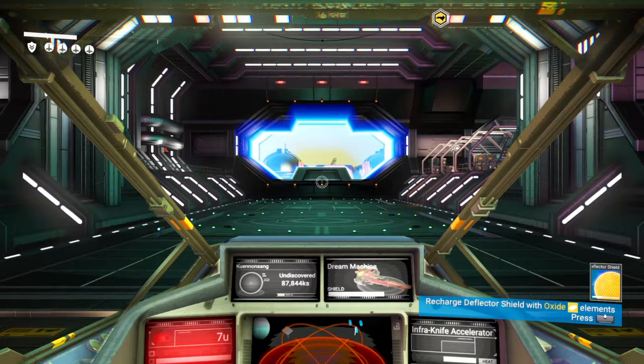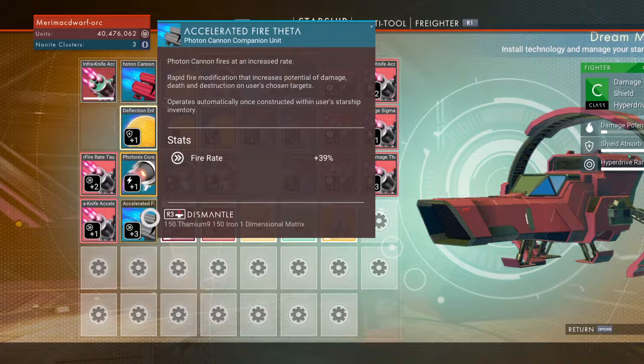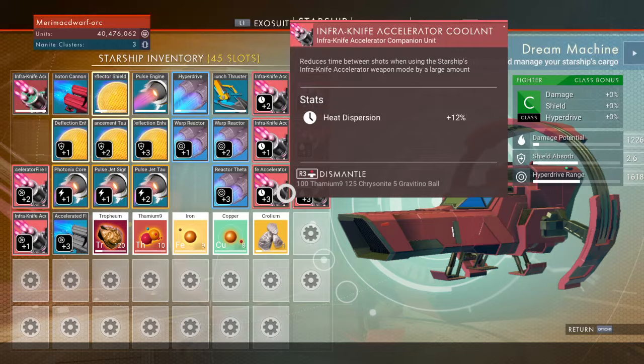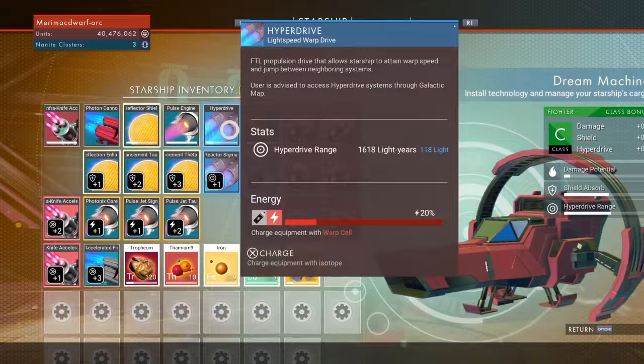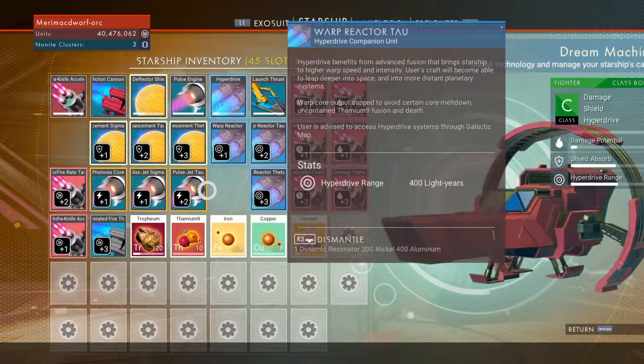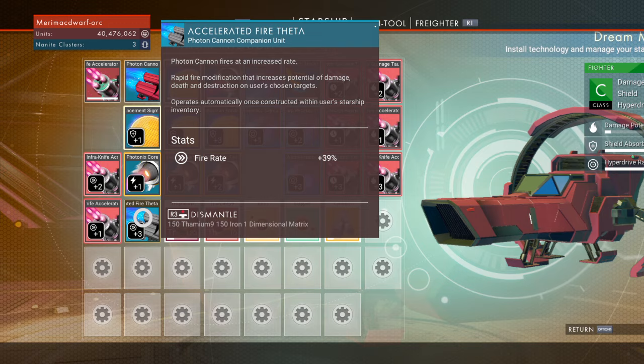So that was the Infraknife Accelerator. Like I said, I have all the upgrades except Fire Rate Theta, and it was kind of underwhelming. I mean, it's functional — I could kill enemy ships with it — but it really doesn't kill them a lot faster than the Photon Cannon. I think you're almost better off with the Photon Cannon still. I'll check back once I get Fire Rate Theta for it, but it still doesn't seem much better, so the verdict is still out. At least you've got an idea of what the Infraknife Accelerator is like. Thank you for watching, and I'll catch you in the next one.